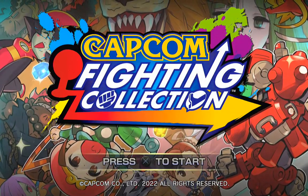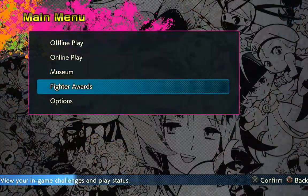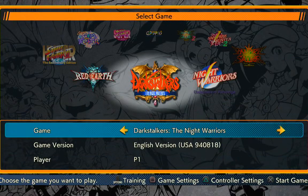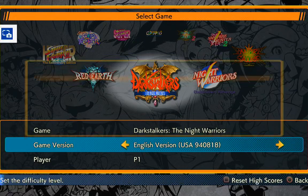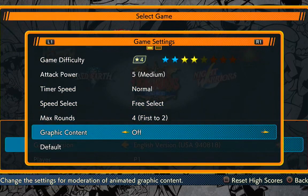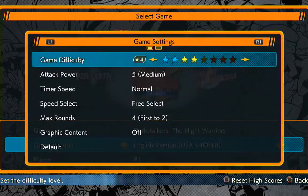The Capcom Fighting Collection on the PlayStation 4, generously provided by the Maryland Library System. This is going to be a training video for Felicia, so we'll actually say hi to Felicia in this video. We have a training session here. I turned off the stupid default filter — you can actually see the default filter. We'll play on the default difficulty level, so we'll be fine.